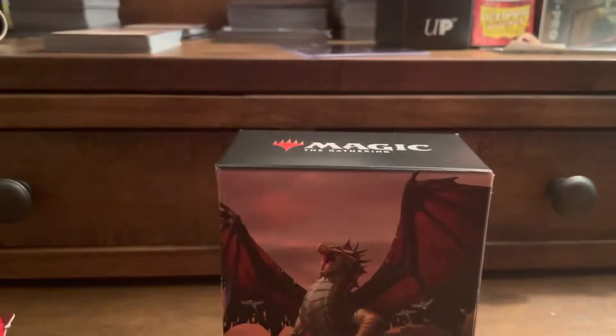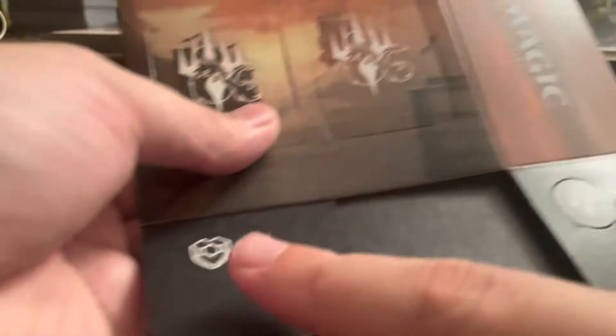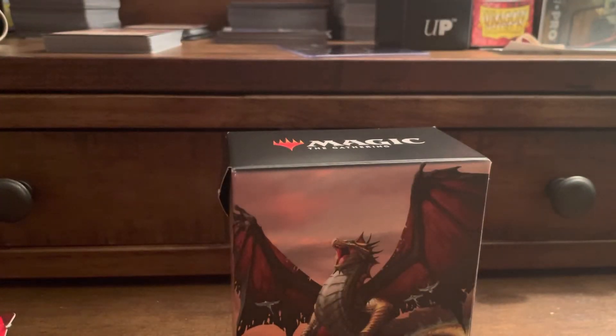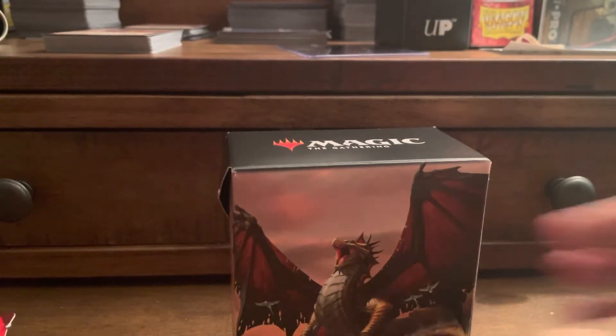Shout out to my local game store, Vanguard Skills in Hyannis, Massachusetts. This is the paper one. Oh, look at those shield counters — maybe. Could be shield counters. I know it's the emblem for this set, but pretty cool.